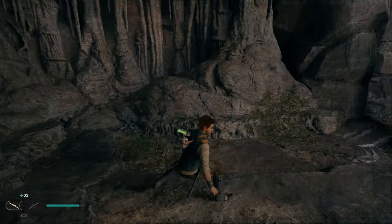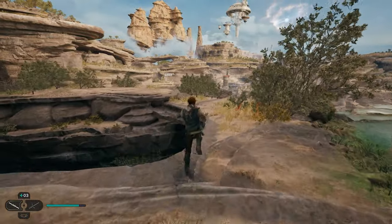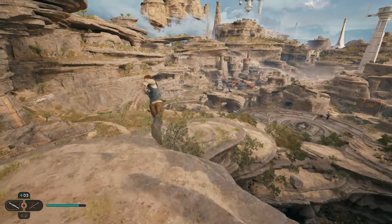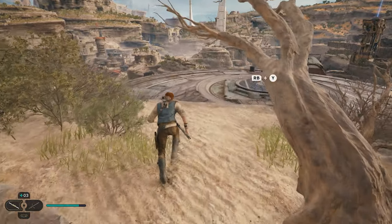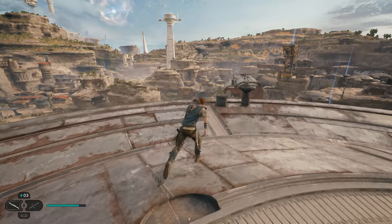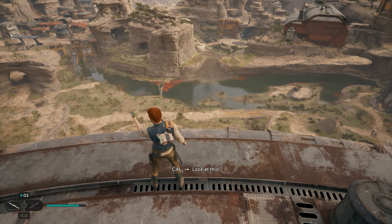After grabbing the item in the cave, we're going to turn around and head back to the building we initially climbed. You can see down here this disc-shaped rooftop — we're going to have a collectible on that rooftop, on the ledge on the far side. Run all the way across here, and once we get over here, you'll see these rock formation things. You're going to be able to find another collectible.